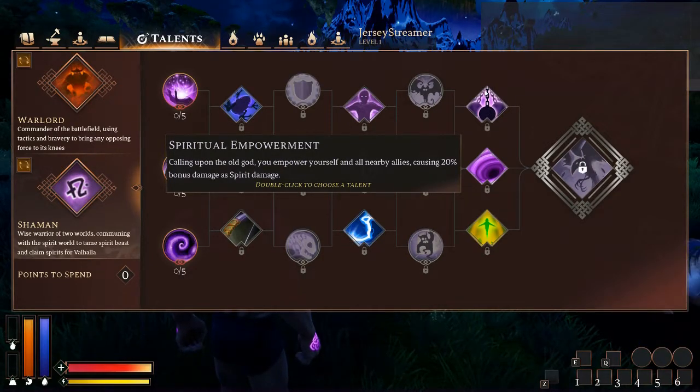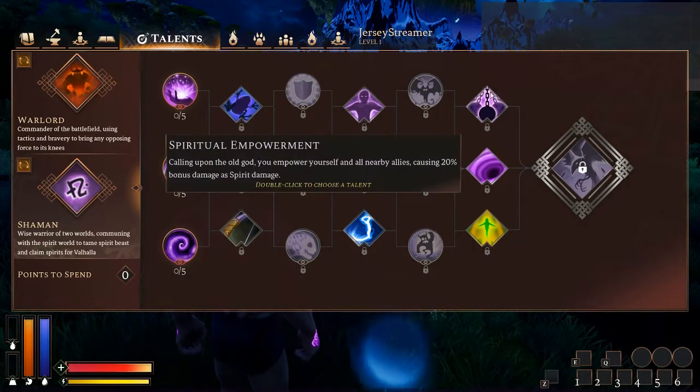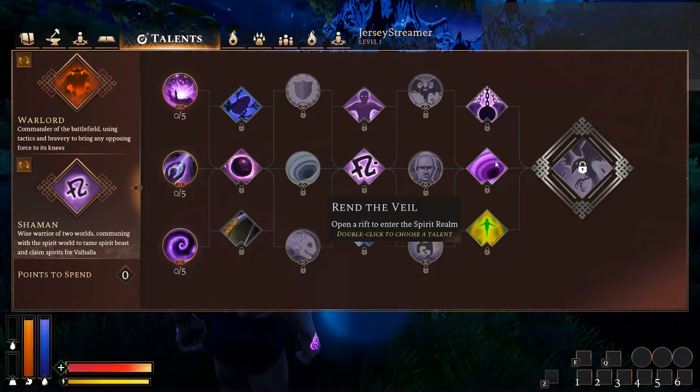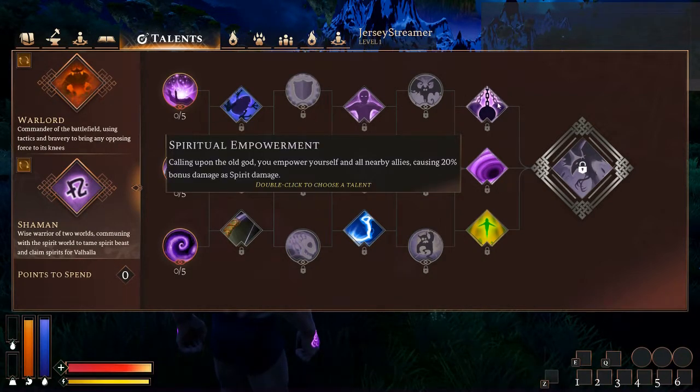Next tier — Spiritual Empowerment — call upon the old god, empowering yourself and nearby allies, causing 20% bonus spirit damage. Excellent talent — I've seen this used and it's just incredible. Spirit damage is one of the types that's typically less resisted, so this is going to make sure your damage is getting through enemy armor. Rend the Veil — this is such a good talent that I would probably take it over something as incredible as Spiritual Empowerment.